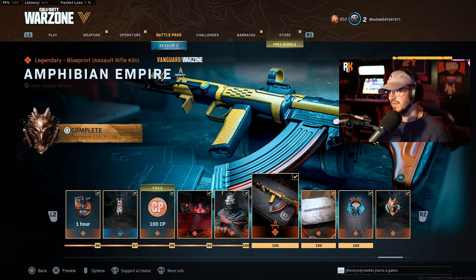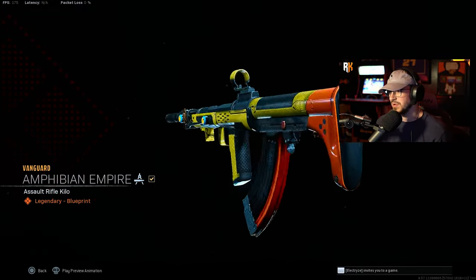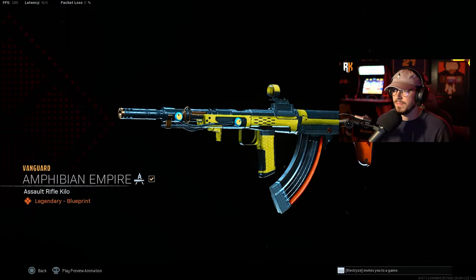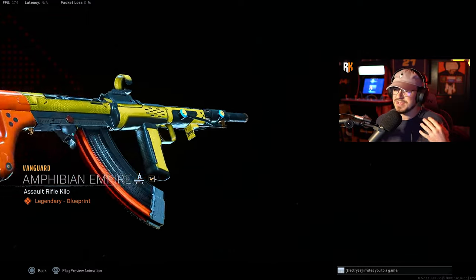The Nikita ABT assault rifle was just released at tier 100 for Vanguard and Warzone. Let's take a look at this thing — it looks really cool. Let me know what you think in the comments below. Is it worth it? Could they have done better at tier 100? It's a pretty cool weapon and I'm curious to see what it's like with the best attachments.